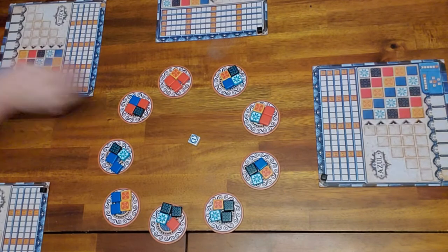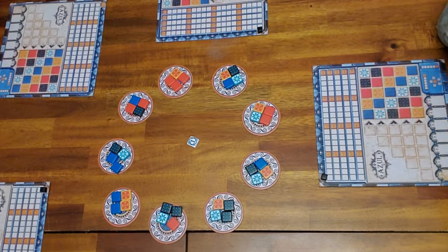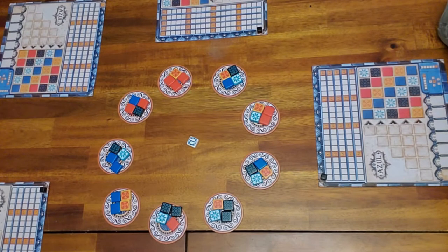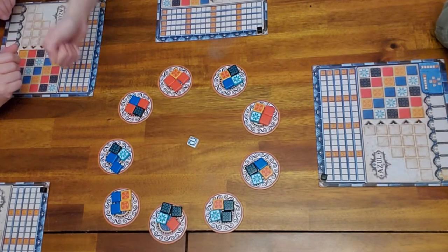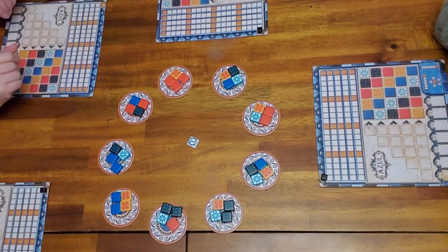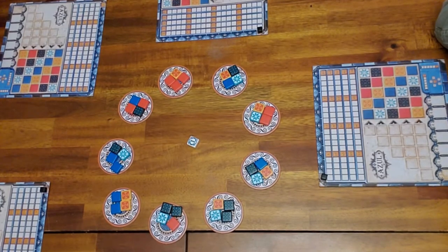The person who goes first — nobody has the number one token so it's totally up to you. Ryder wants to go first, but we do rock paper scissors. One round, no second chances. Lily wins, so Lily's going first.